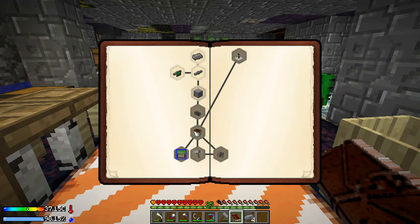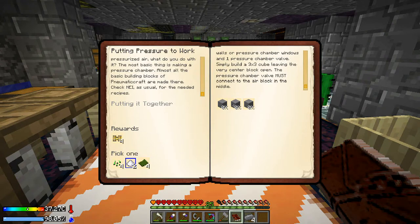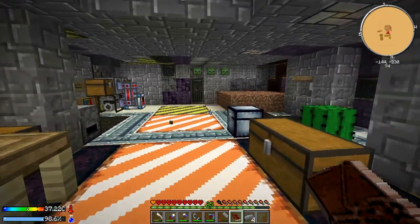Now 'Putting Pressure to Work' — this is where it starts getting interesting. We are going to be making the pressure chamber. Now you can generate pressurized air — what do you do with it? The most basic thing is making a pressure chamber. Almost all the basic building blocks of Pneumatic Craft are made there. Start with a three-by-three pressure chamber: you'll need 25 pressure chamber walls or windows and one pressure chamber valve. Build a three-by-three cube leaving the very center block open, and the valve must connect to the air block in the middle.